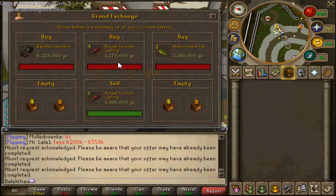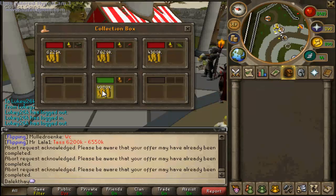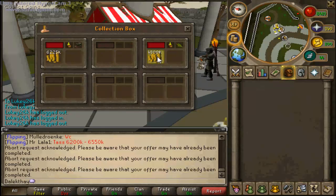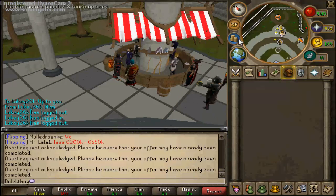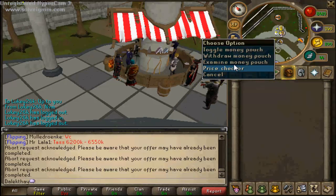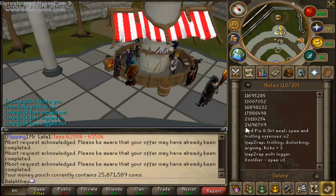A couple of minutes ago I've been buying more Royal Torsion Springs and selling them. Let me collect the money: 4 mil, 7 mil, 500K, 4 mil, 500K, 6 mil, 200K. The total cash stack is now 25,871,000 - quite a bit since the start. Happy with that.